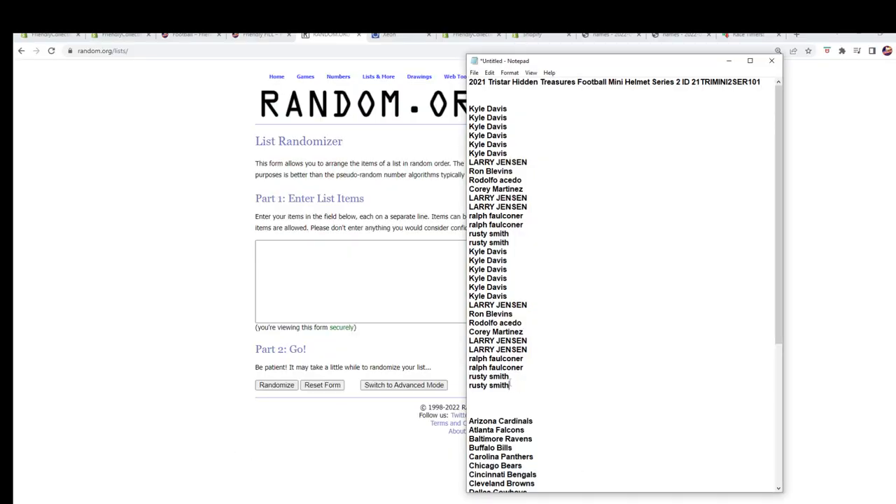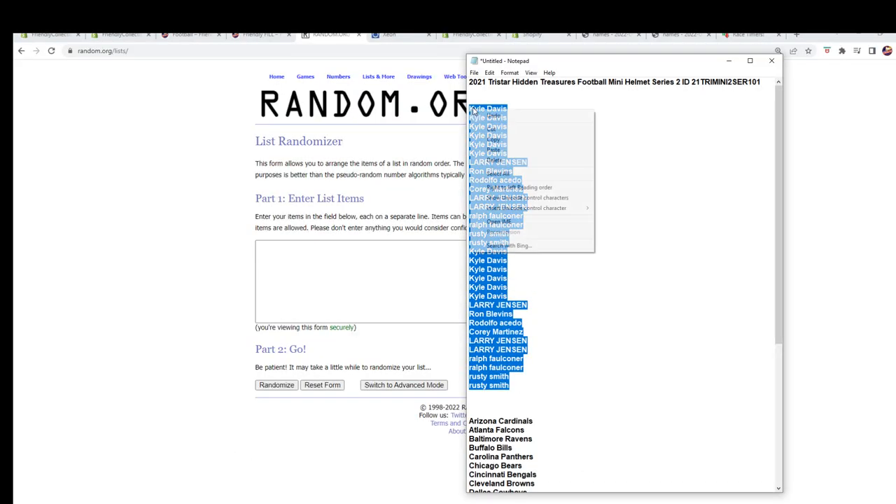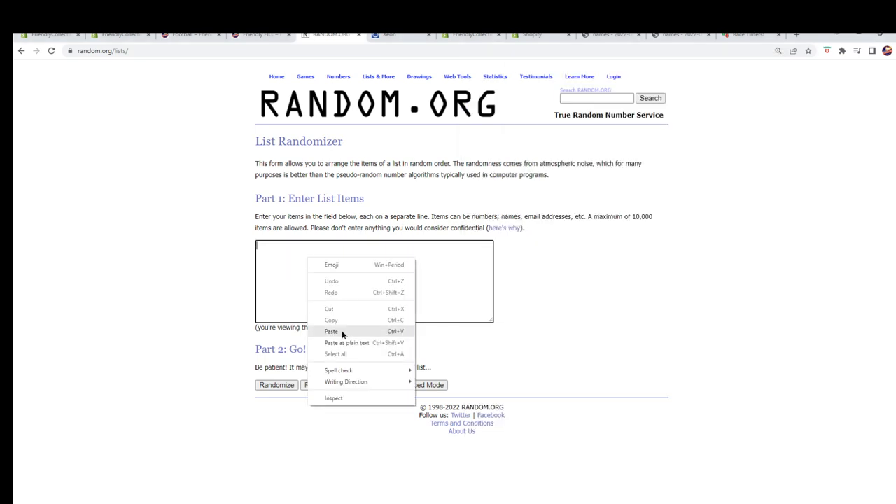We're going to start with our owner names right here. And like I said, seven times. Here we go — randomized seven times.